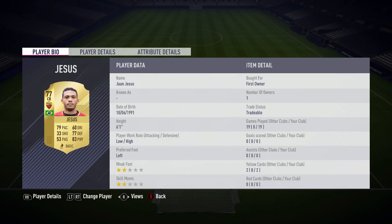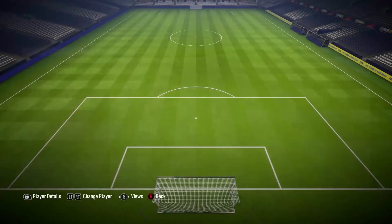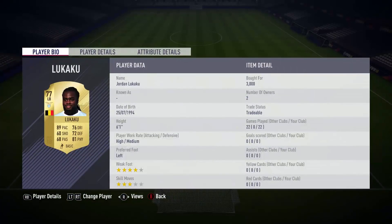Next to him is Juan Jesus, who just like Manolas is very pacey. Not as good defensively, however physically very good — 6 foot 1, high/high work rates and left-footed on the left side. I like to have a right-footed centre-back on the right side and a left-footed centre-back on the left side. Therefore Juan Jesus and Manolas is a very good combination in my opinion.